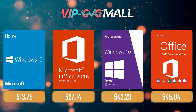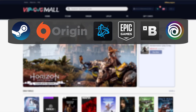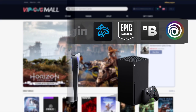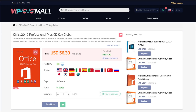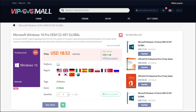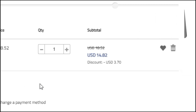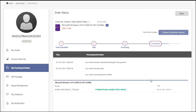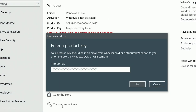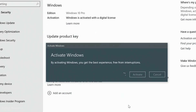Sponsoring today's video is VIP GVG Mall, an official platform selling games for several PC launchers, consoles, and of course Microsoft serial keys like Office 2019 or the most common Windows 10 Pro, where you can use my SKG discount code and enjoy 20% off, making it only $14. After getting the key, you'll find it in your profile and all you need to do is go to your Windows settings and you have an activated system.